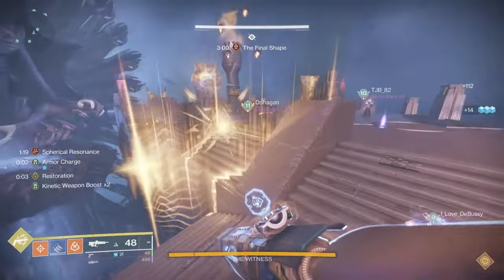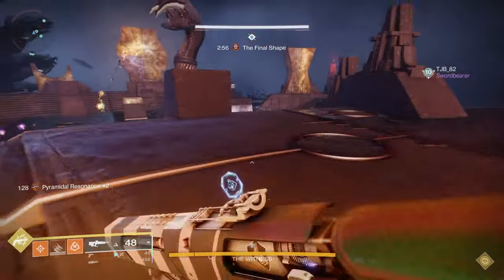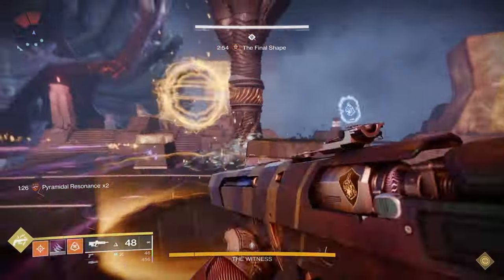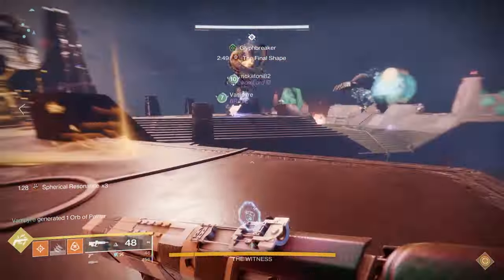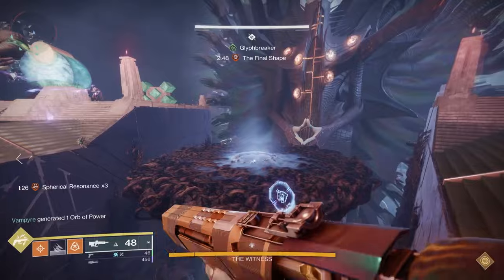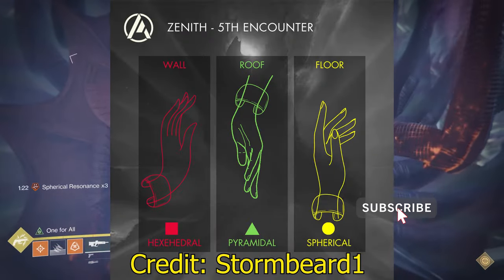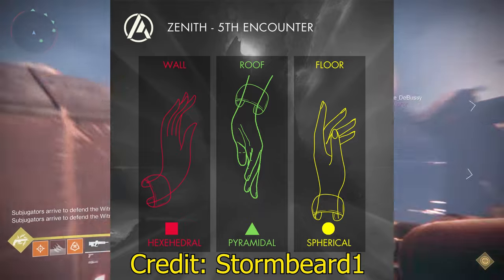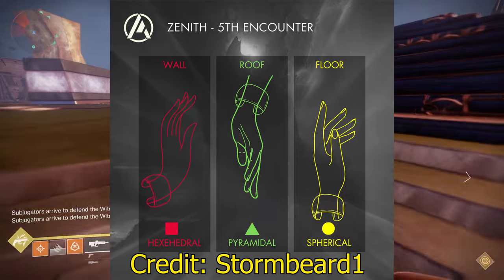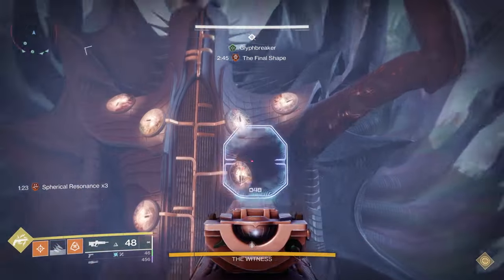This hand will spawn a resonant circle that you can jump into to gain Spherical Resonance, but you can also shoot the hand to see what resonance you will need to get next to be able to get Glyph Breaker. I'll put up a quick graphic showing the color and shape of each resonance you may need to pick up. To keep this simple, don't try to overcomplicate this — when you're running a specific role, focus on memorizing the particular resonances and things you need to do.